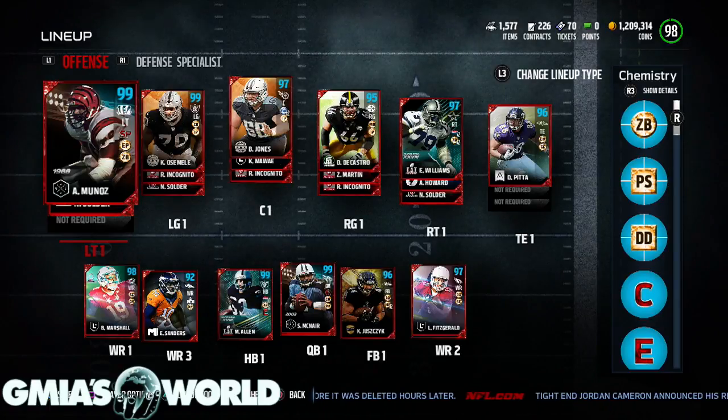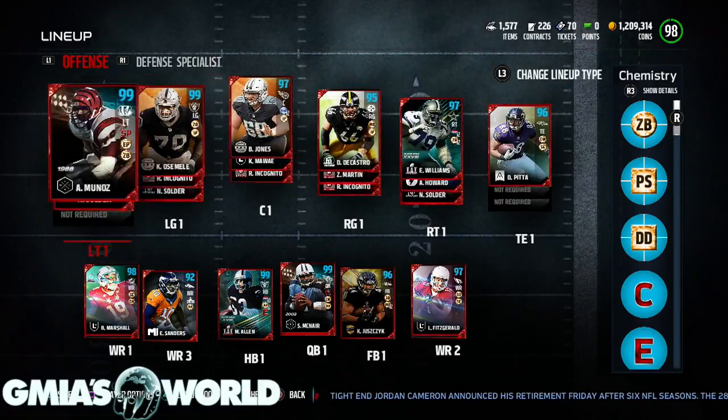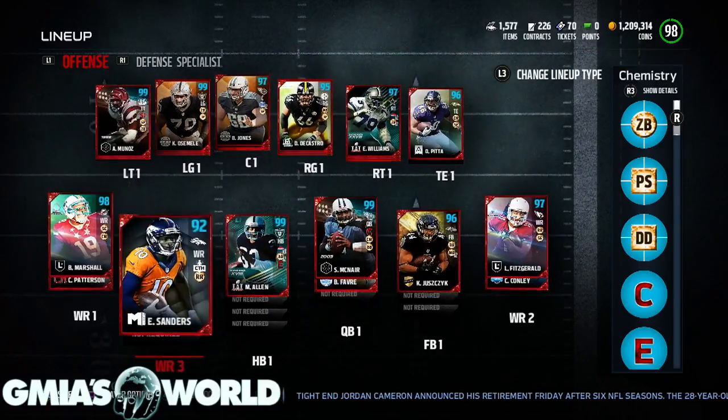Just in case you wanted to flip to the other video where I show you the 99 overall team, that's fine, but this is what you need right here. You can unlock the 98 overall collectible without doing the 99 overall. That's just something that EA is trying to make you either spend more money on or whatever, just to say you did it.